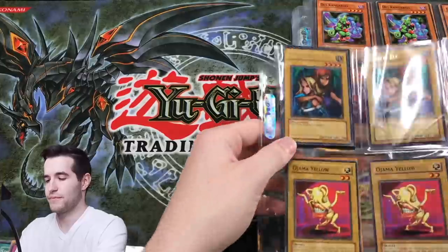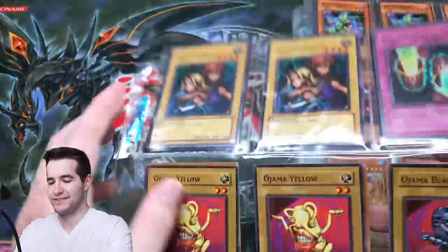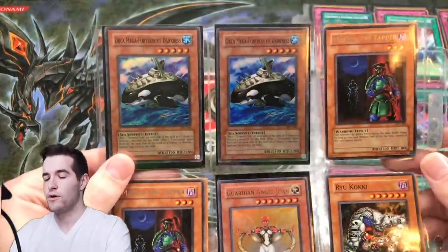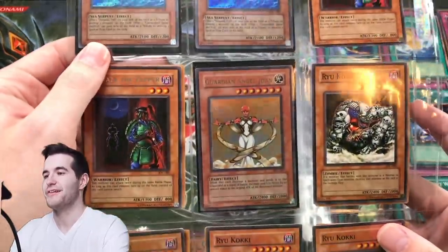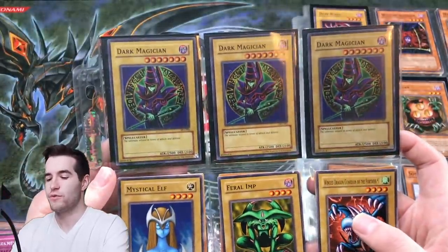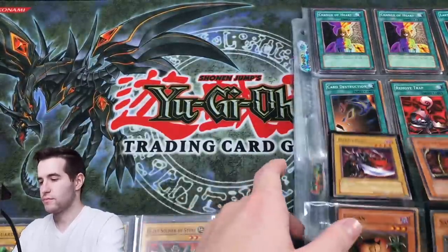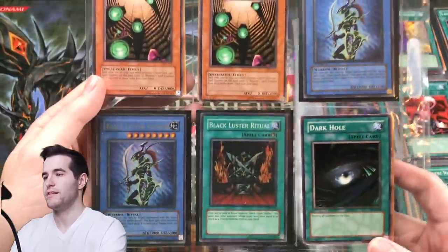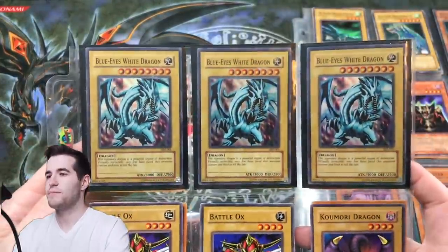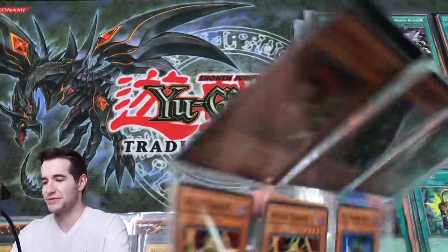Oh my goodness, look at that Gemini — oh that hurts to see. Flipping through looking for more. Orca Mega-Fortress of Darkness — Mega Whale! Guardian Angel Joan is nice. We have the SYE with three Dark Magicians. Oh, SDY — really nice! BLS, gotta love those — the ultra rare original BLS. We've got three Blue Eyes White Dragons from SKE, so we're looking for Kaiser Seahorse as the ultra rare, which is Witch of the Black Forest.